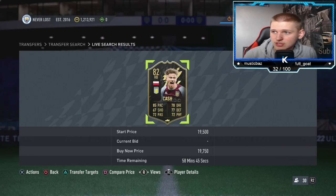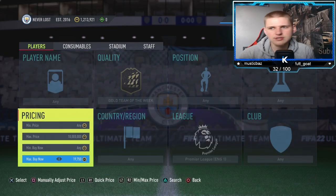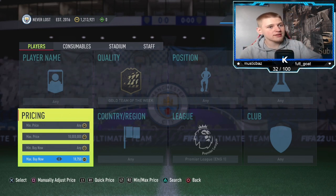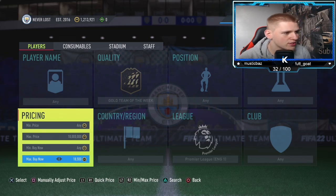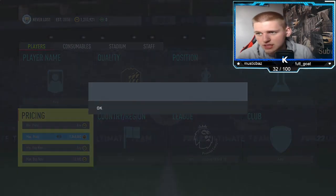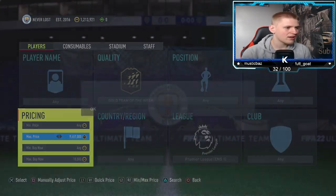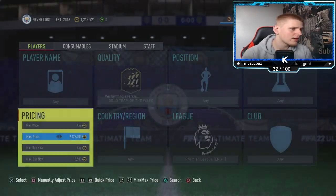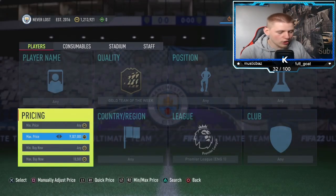Doherty does sell pretty quick at 19,750. You lose about 1,000 coins on tax at 20K, so going 250 coins below means you lose around 980 coins — anything below that is profit. It's like 20 coins profit at that point, but going lower gets you 300 to 500 coins profit per card. You can lazy sell them at 20K if you have enough coins, or sell at 19,750 for quicker sales. These are needed for loads of SBCs.